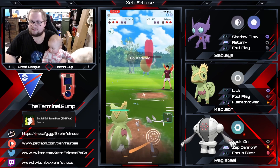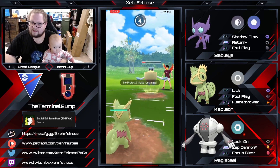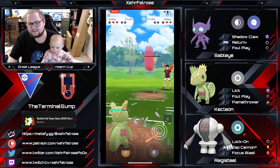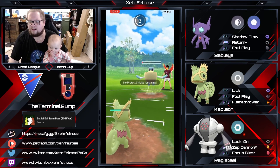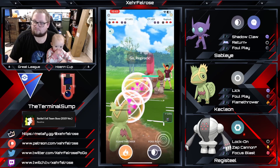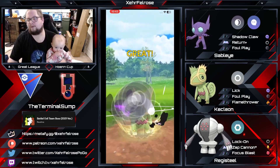Unfortunately that means Kecleon is now going to be able to come in and soak this Weather Ball, because it's probably not going to get to a Hurricane. So Weather Ball's going to come through. Kecleon's actually not too bad — it's got a surprisingly decent amount of bulk. We're going to have to see what's in the back for this opponent, because they have a Regirock. Okay, that's not terrible. You definitely don't want to throw a Flamethrower right here because it's resisted.